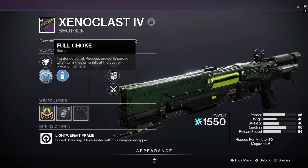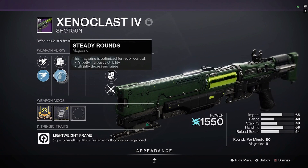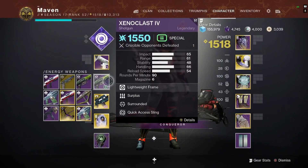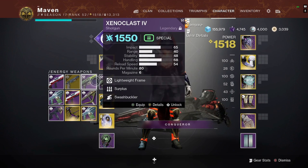To further test this and prove that Full Choke is still the best, I even threw on Steady Rounds, which is going to reduce our range down to a range stat of 40, whereas Smoothbore greatly increases range and we have a range stat of 61 on this Xenoclast. So there is a big difference — about an entire meter difference of damage fall off — yet we're still going to see if Full Choke prevails.